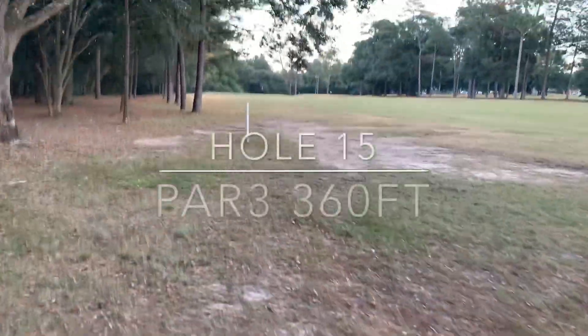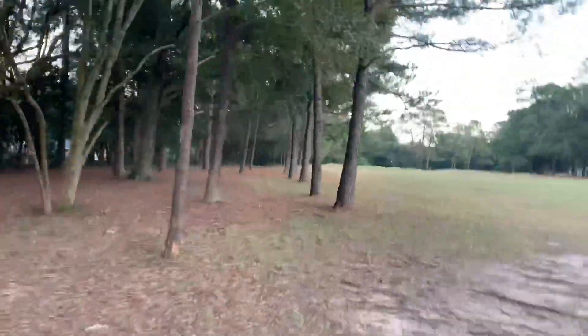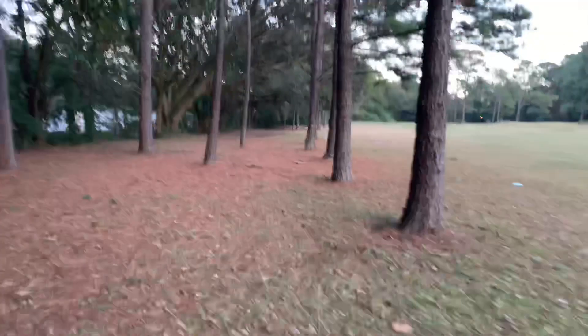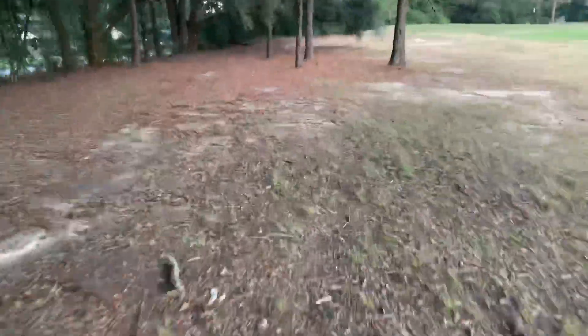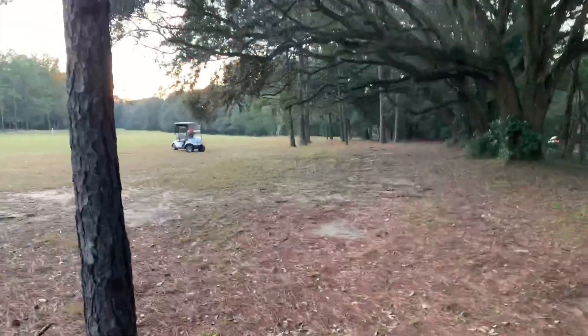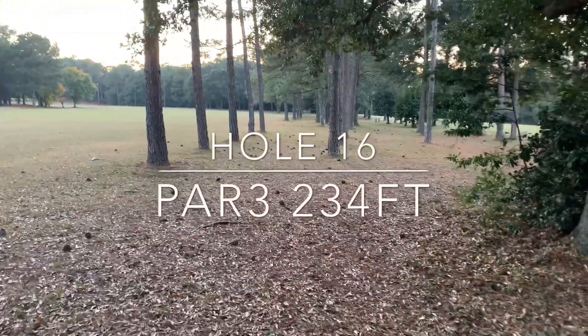Then you'll go across the fairway or walk up the tree line to the left. There will be a mando tree on that first tree — you'll be out of bounds if you don't make the mando. To the right you'll be out of bounds on the golf course fairway. To the left side there's a fence — also out of bounds. This hole is going to play pretty tough; I see this being a score separator.